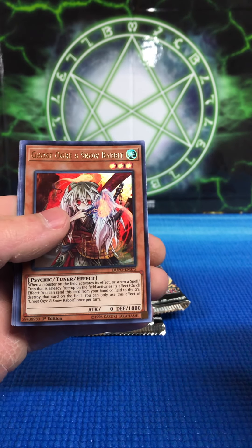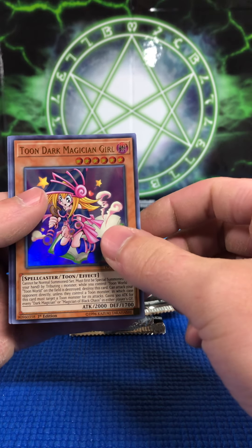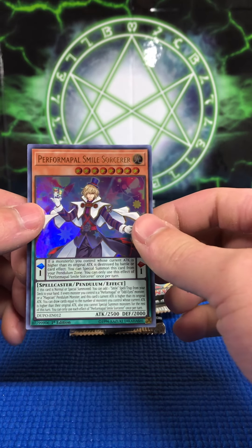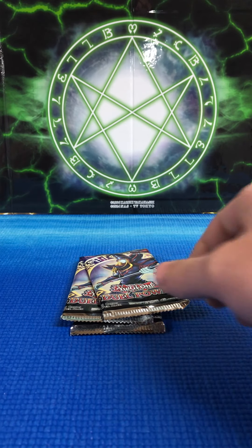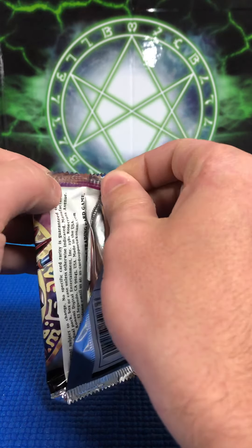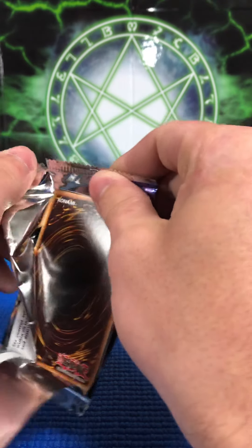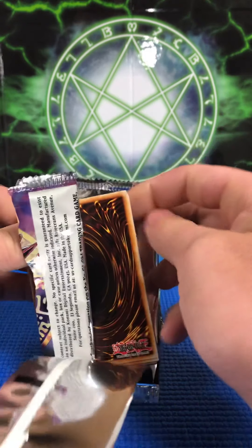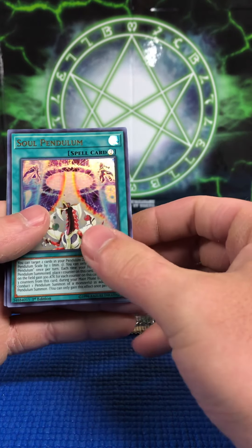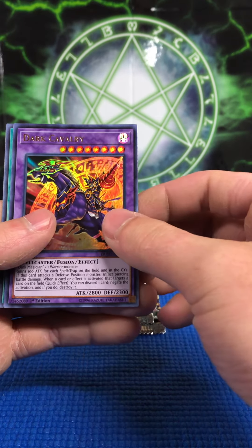First time pulling this one — Ghost Ogre and Snow Rabbit, right on! And we got Tune Dark Magician Girl, which is a neat reprint. And we've got Performapal Smile Sorcerer, which I think is newly printed. If I'm mistaken, feel free to comment below and tell me what set it's from — I never really got into pendulums, it's not a format I like. I'm more of a GOAT format kind of guy.